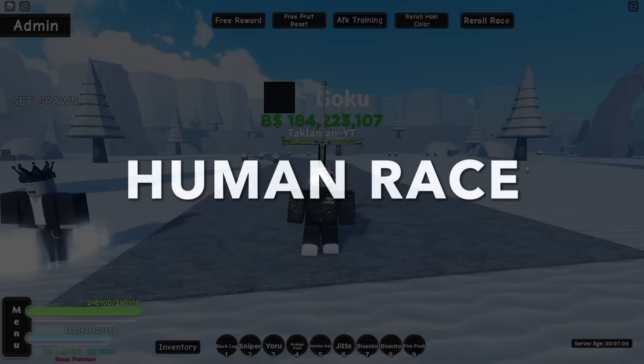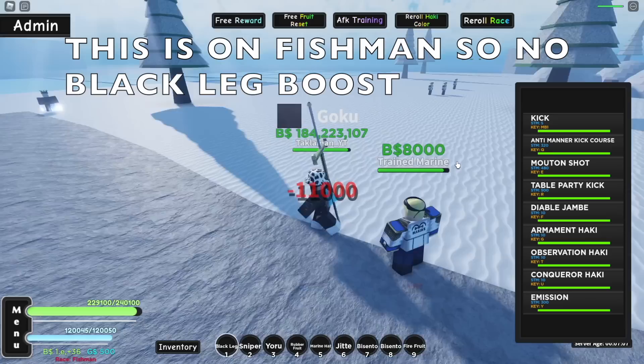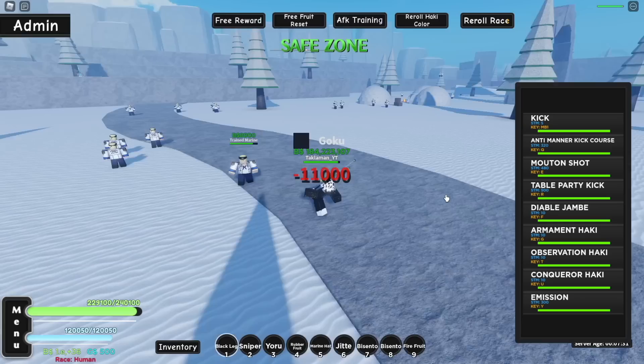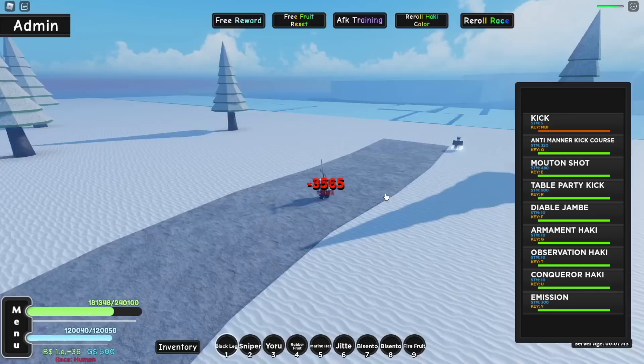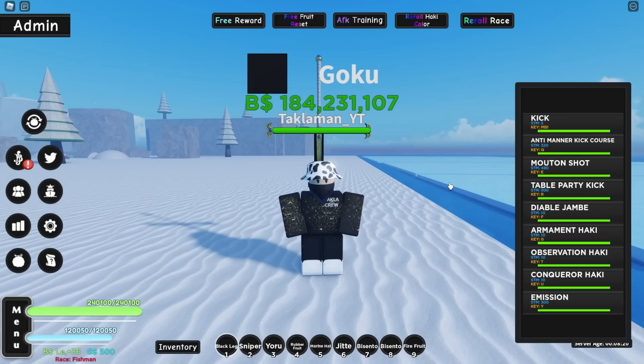Let me show you guys quickly. This is the regular black leg hit — it does about 5,000. Now for the human race it gives a 20% buff, so it's now 5,600. It's not that big of a boost but it's somewhat significant. My stats are maxed at 4,800 across the board. That's pretty much the human race.